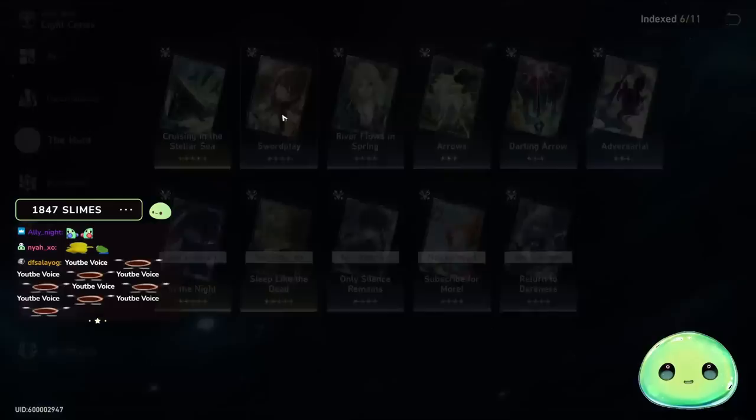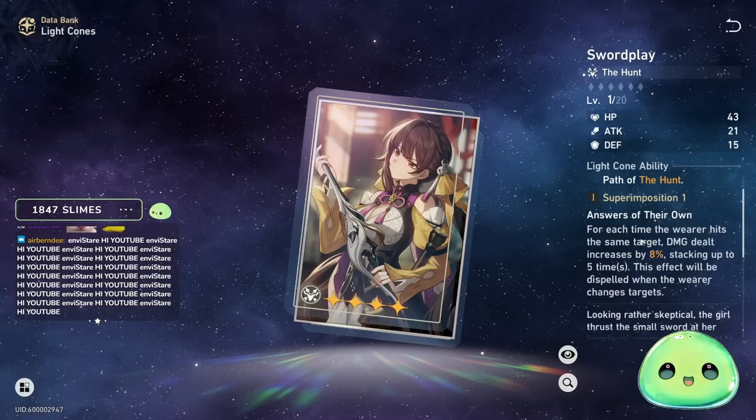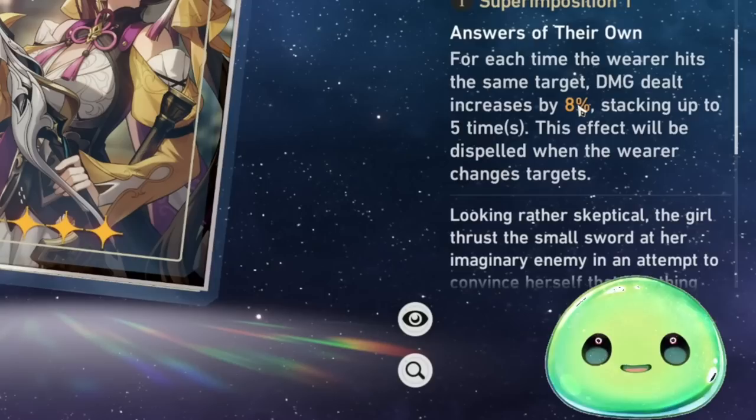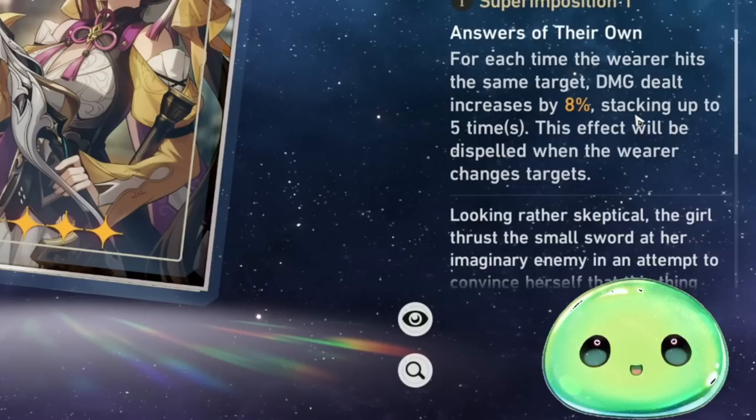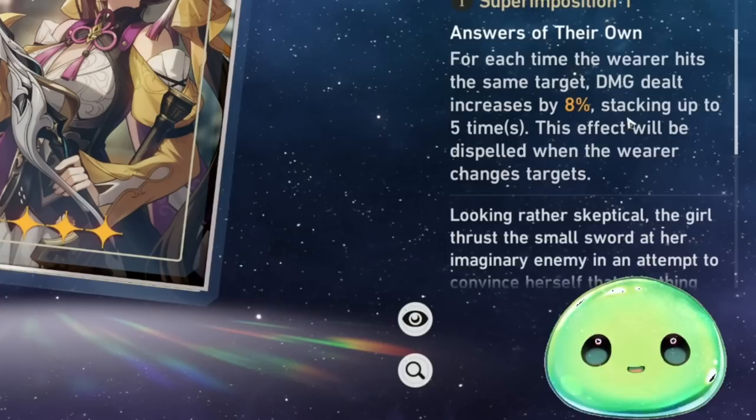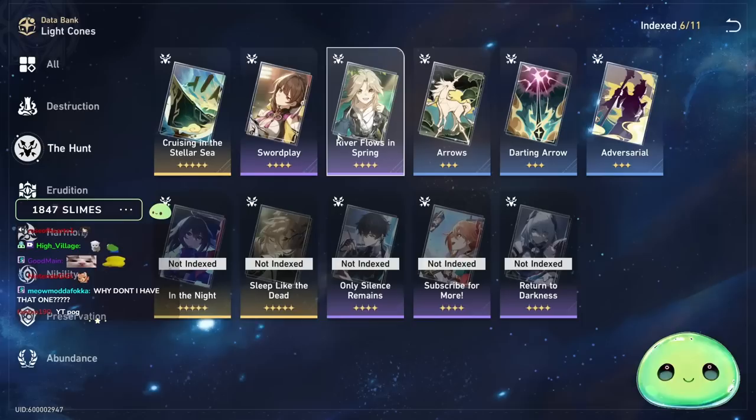Swordplay is, in my opinion, probably the best-in-slot four-star light cone for Susheng. Looking at 'Answers of Their Own' — for every time the wearer attacks the same target, damage dealt increases by 8%. It doesn't specify basic attack, skill, or ultimate — just damage dealt. It stacks up to five times, so that's already 40% damage increase at superimpose one, going up to 80% at superimpose five. This is a gacha light cone, so you do have to get lucky.